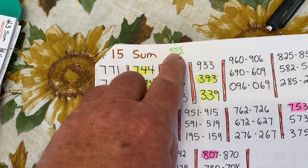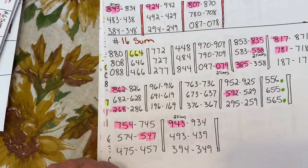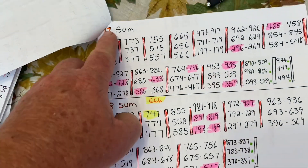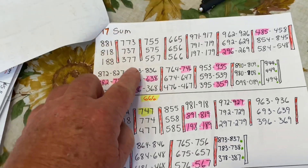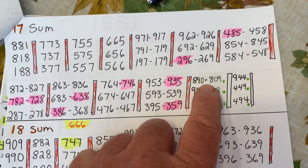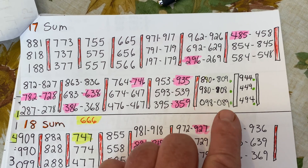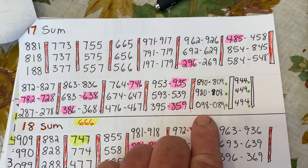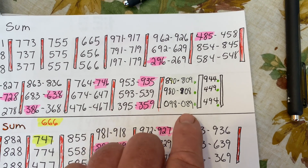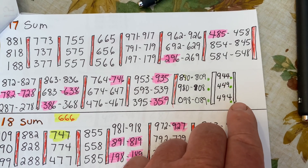On the 15 sum, 555 — I did not write that in before. Going down to the number 17 sum, I'm missing some on that: 890, 809, 980, 908, 098, and 089. Okay, and then we have the doubles, which are going to be 944, 449, and 494. Those are going to be on your 17 sum.